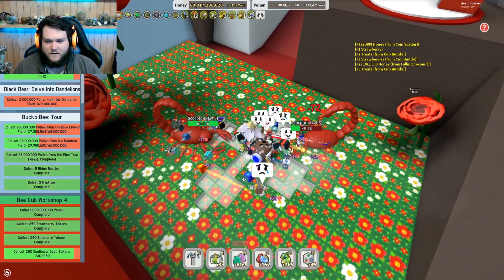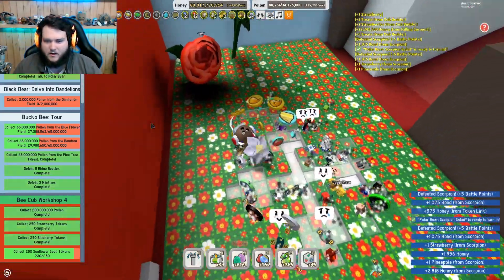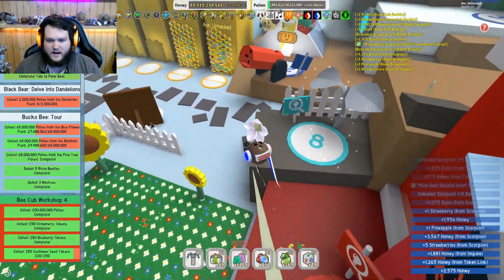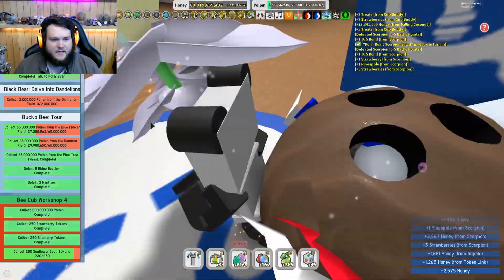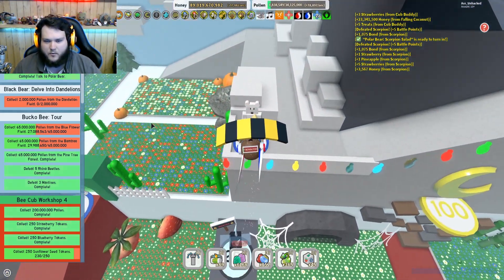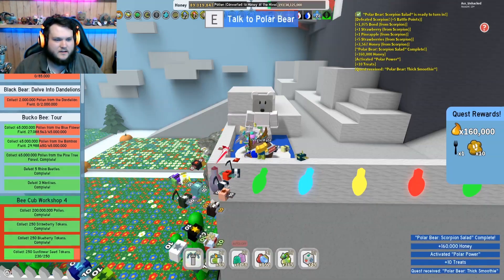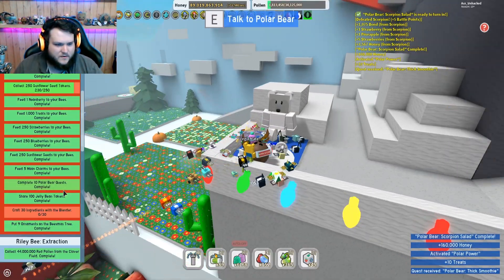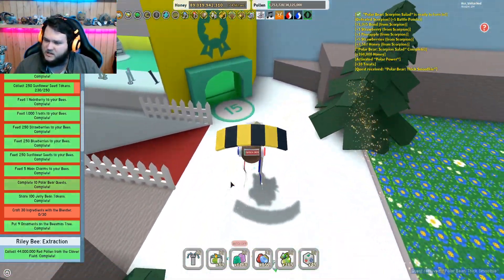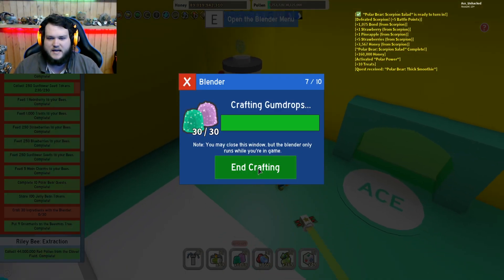Awesome! Let's finish off the scorpions. There we go — one, two — and hand in this polar bear quest. That should, fingers crossed, hopefully be the last polar bear quest I need for the Bee Cub Workshop 4. So let's hand this one in real quick, pick up another one — because of course, why not? And then what else do we need for this quest? 30 ingredients in the blender — these should have finished blending by now. Let's go over here. Yes, they have finished crafting.